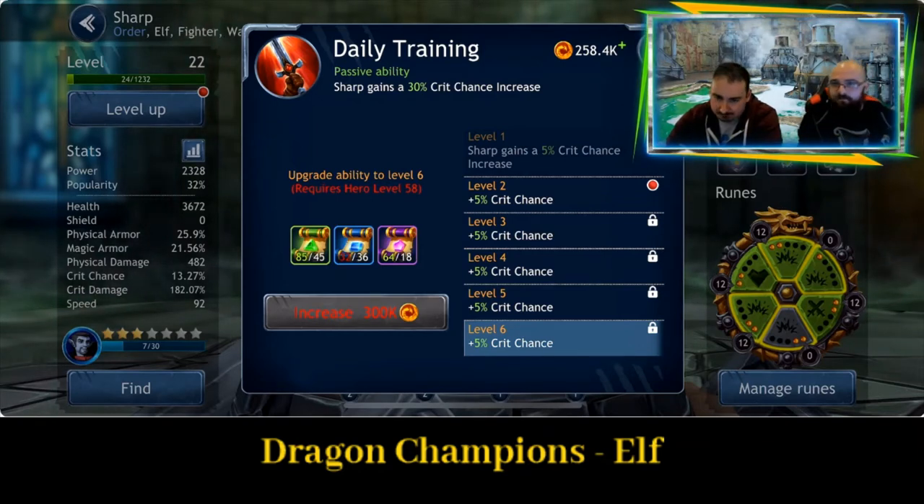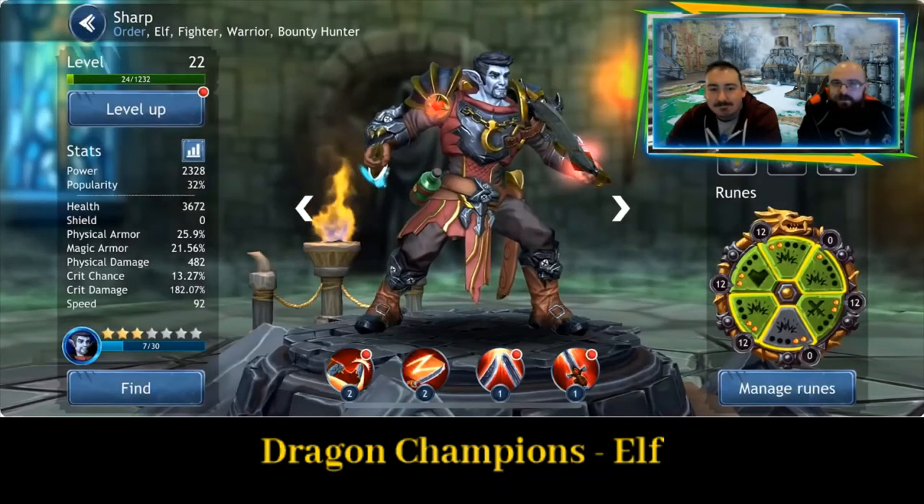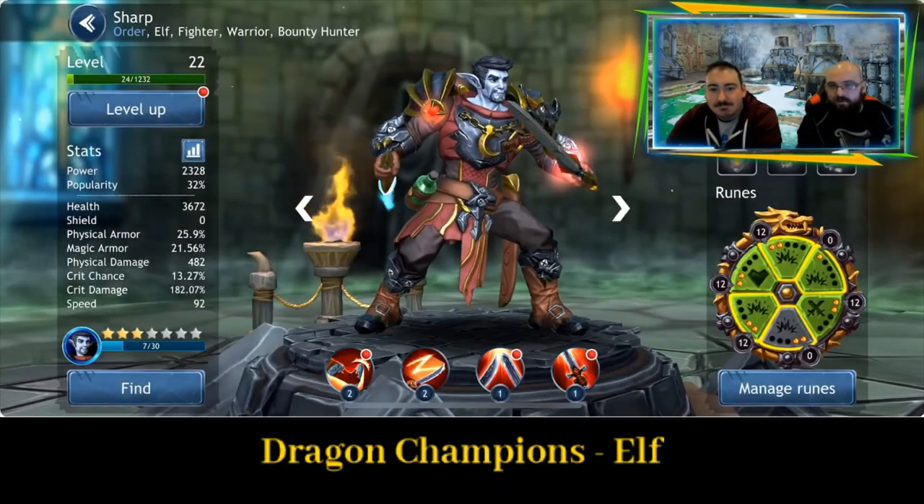Passive, Daily Training: he gains 30% crit chance increase. So crit damage runes on him should really help.